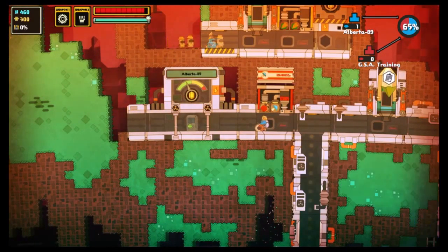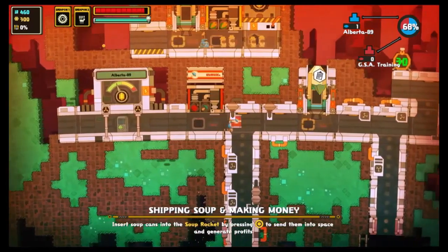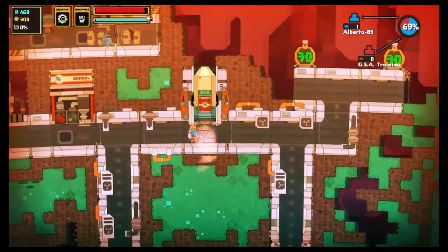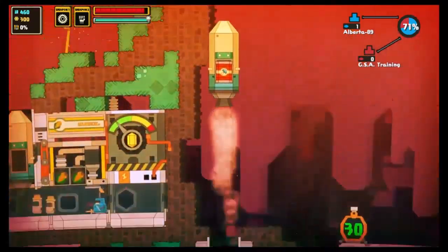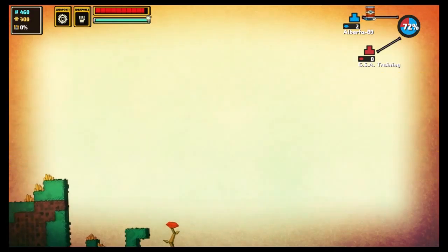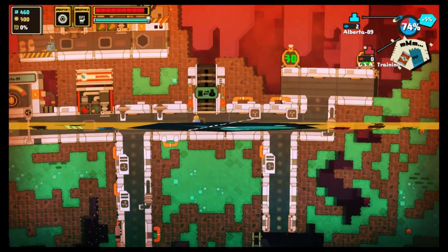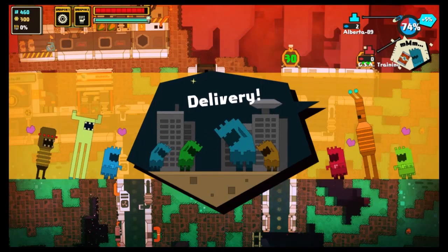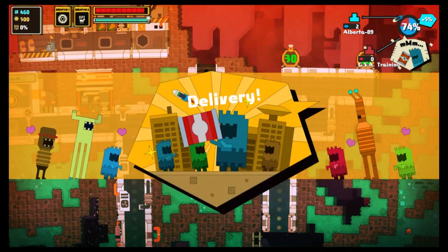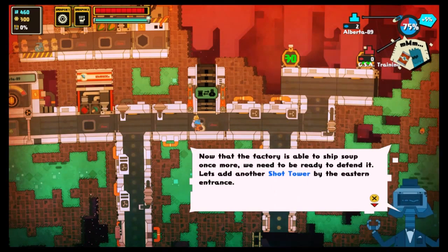Hij maakt dus nu een soepje voor ons. Dit gaat ook iets sneller dan normaal omdat het tutorial is. Soepje klaar, soepje in de rocket, en dan wordt hij verstuurd. Dit is maar eenmalig dat je dit ziet — als je het elke keer zou zien dan zou het spel wel heel lang duren. Nu moeten we even wachten. Ze zijn heel blij met het soepje, want we krijgen 5% erbij. Je kan van min 3 krijgen als ze het echt niet lekker vinden, tot plus 1 als ze het niet zo lekker vinden. Plus 5 is gewoon een normaal soepje dat ze lekker vinden, en super lekker heb je nog 8% of 10% erbij.